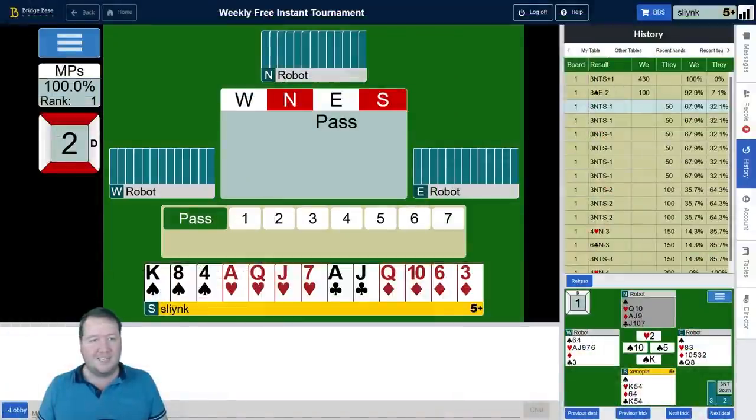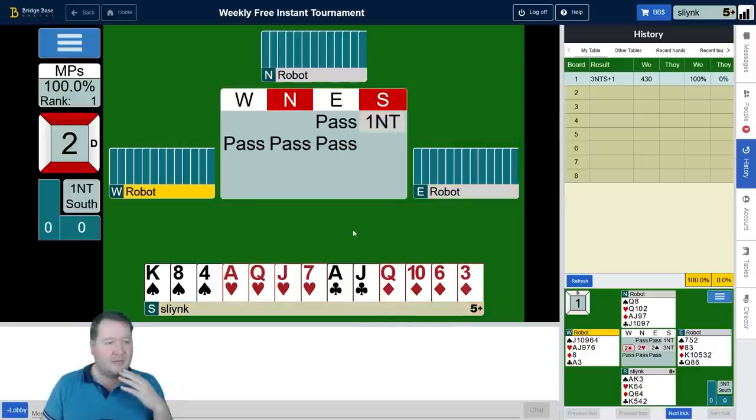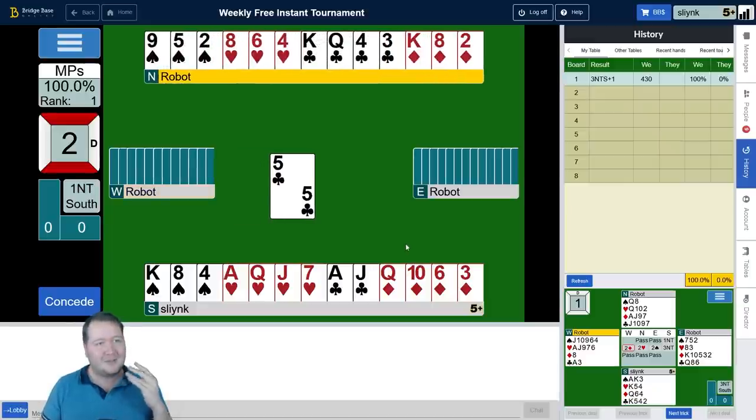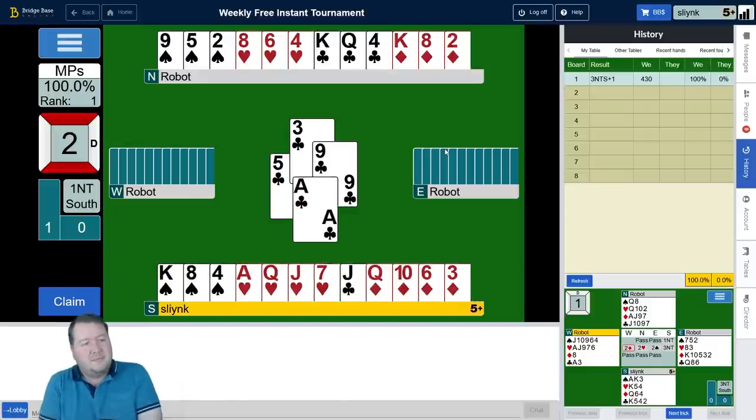Good start — nice to kick things off with 100%. Here we've got a flat 17 count, so one no again. Less exciting auction, but it's a good hand — eight points. We get a club lead. We have four club winners but the clubs are blocked. Anytime you see a blockage, you definitely want to be thinking about entries — that could be the king of diamonds. Winning the ace of clubs — we've got the five, we're missing the two. It could be worthwhile just overtaking a club and taking a heart finesse.